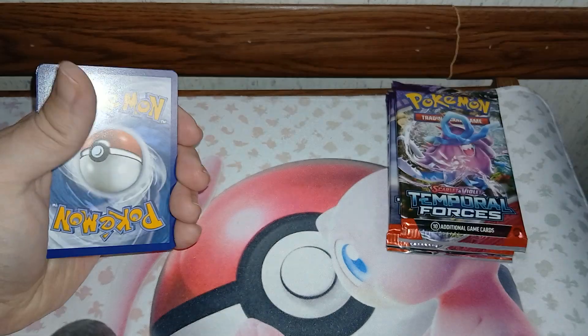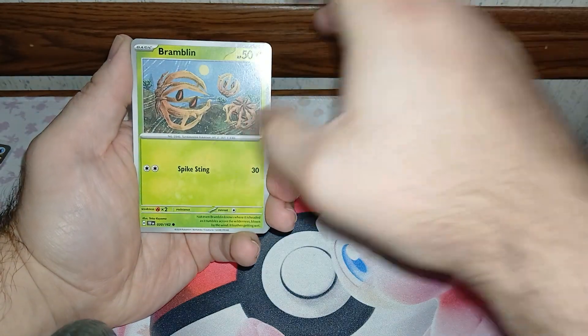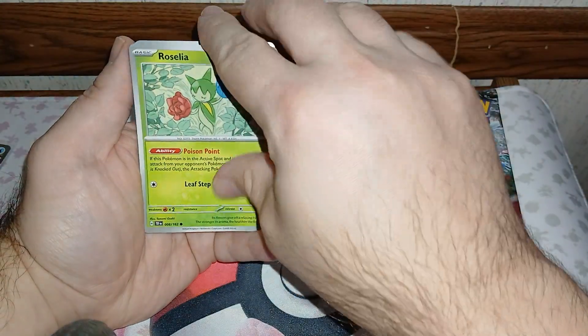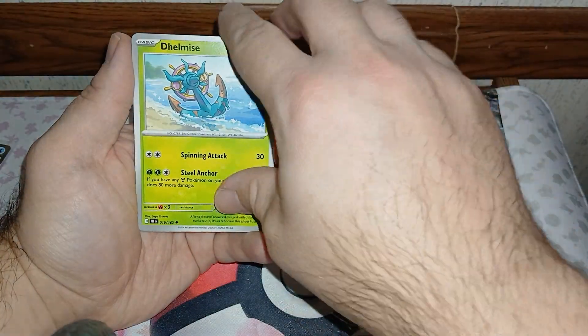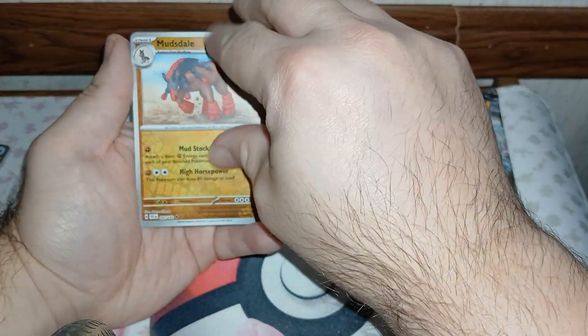We got Litwick, Flabébé, Pucci, and a Palossand. Darn — Manitan, Leafeon, Swanna, Farfetch'd, Poliwag, and a Pecharunt.